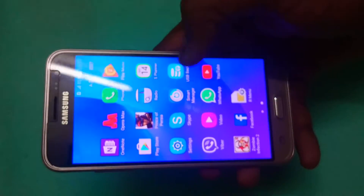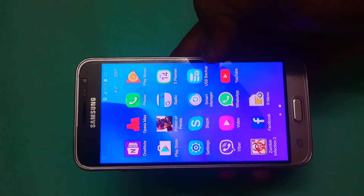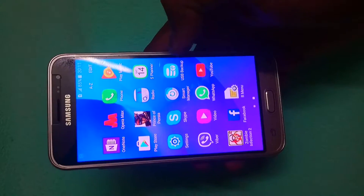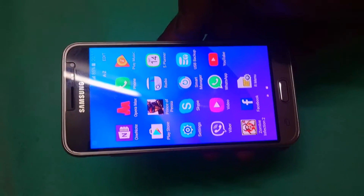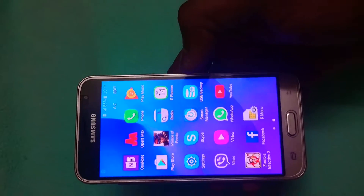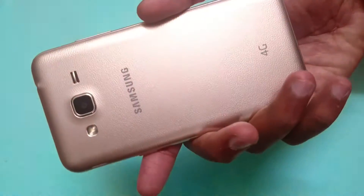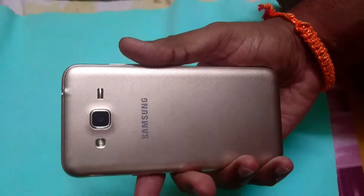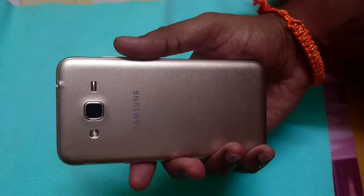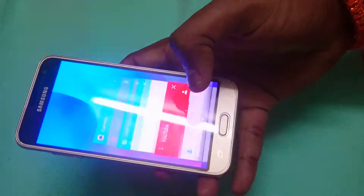You will also get some pre-installed apps from Samsung, including backup and antivirus apps built in when you buy the phone. Overall the phone quality is good. The back cover is made of plastic — it looks like metal but it's not. Hope you like this video; please comment and subscribe to my channel.